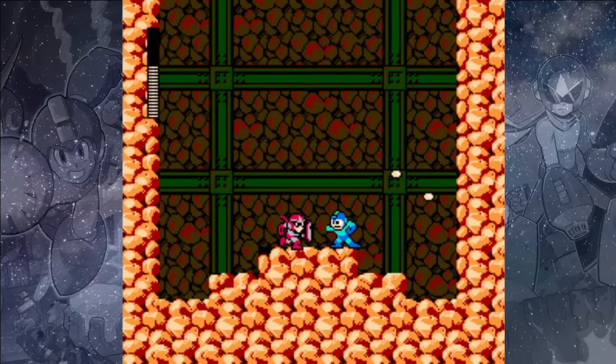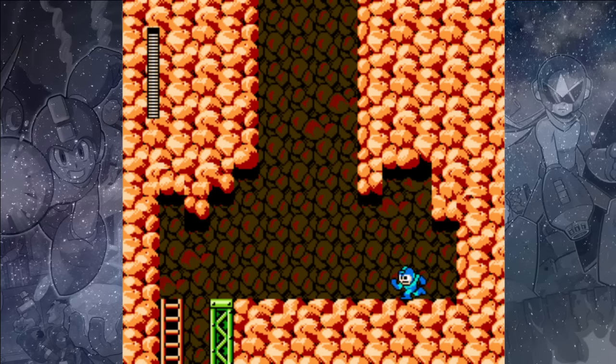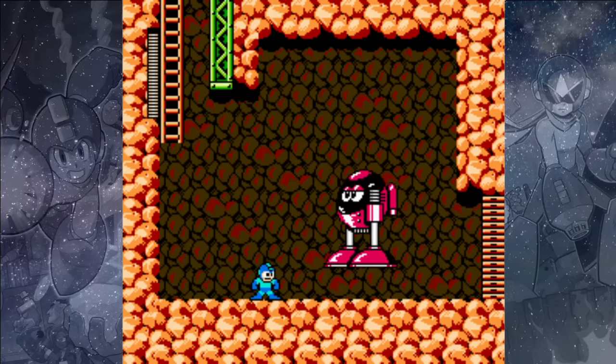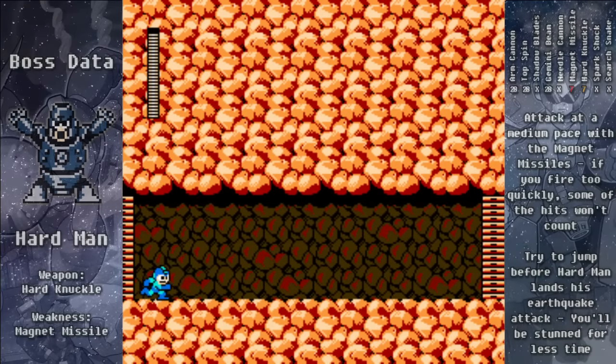Down at the bottom we can get our health refilled a bit. There's going to be a Vicky enemy down here, so we want to slide under him when he jumps up into the air, and that will bring us to the boss's room.